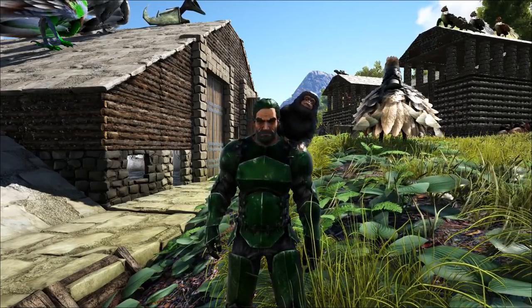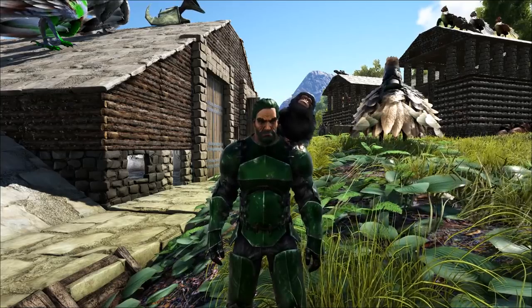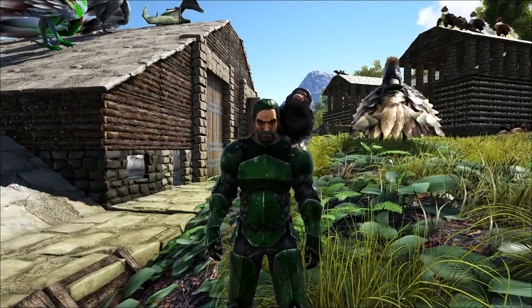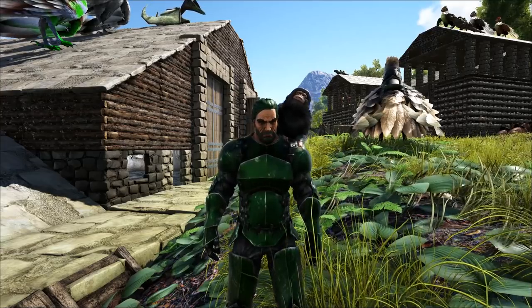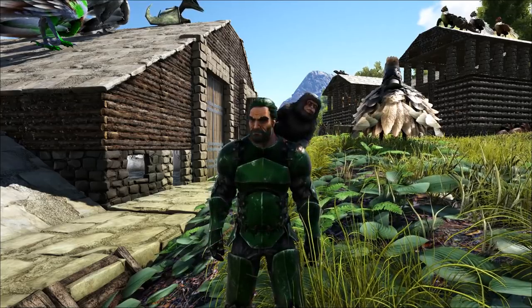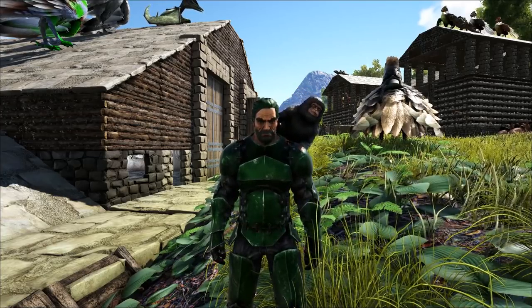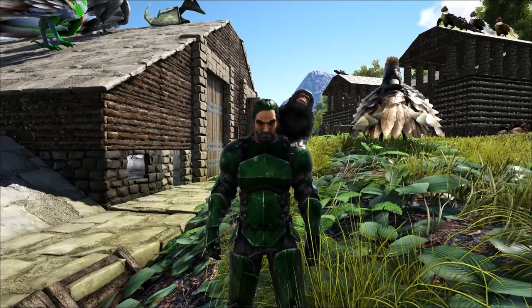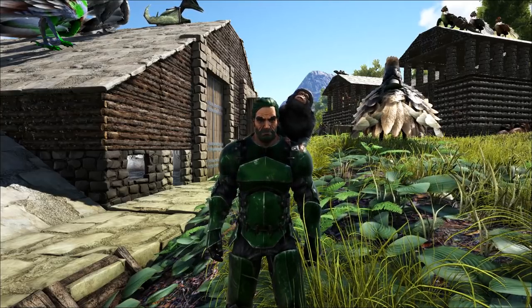If you're going out to find these guys, you can build up a taming pen, you can use Bolas even if you wanted to. I would recommend going with a smaller taming pen — it doesn't have to be super big, just something like a little two by two. But make sure you go at least two walls high on the side, because these guys can kind of glitch out and jump over a one-high wall. Two high walls keeps them in just fine.